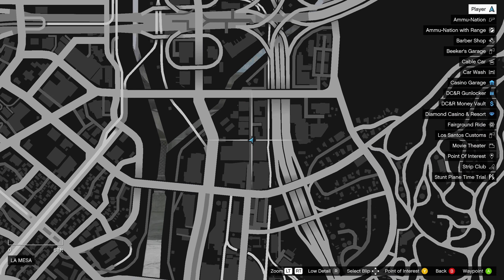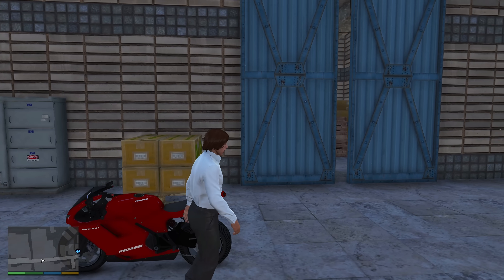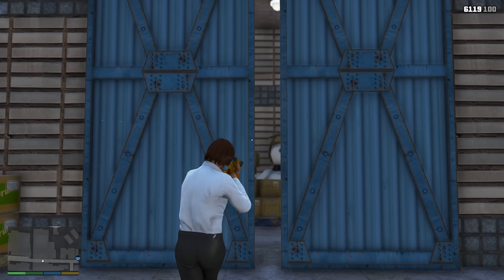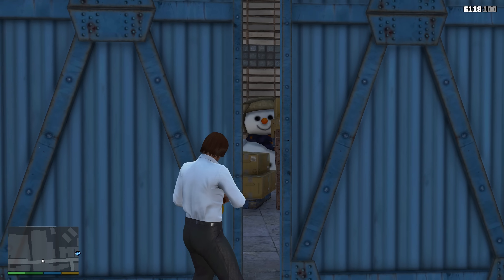If you come to this location on the map, there's a secret location behind these gates, which I'd even call more of an Easter egg. Behind these big doors you see a secret room and a huge snowman. The reason I say this is more of an Easter egg is because you can't actually get inside of the room, but you can see inside.